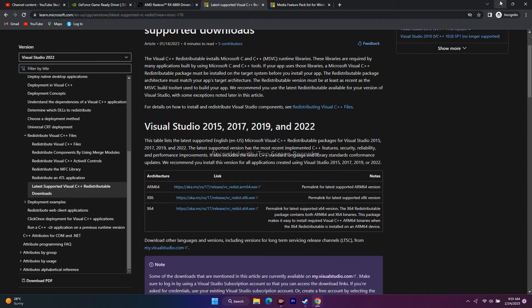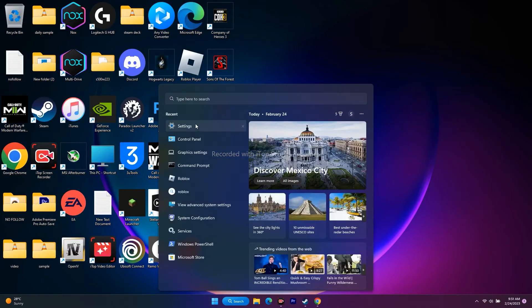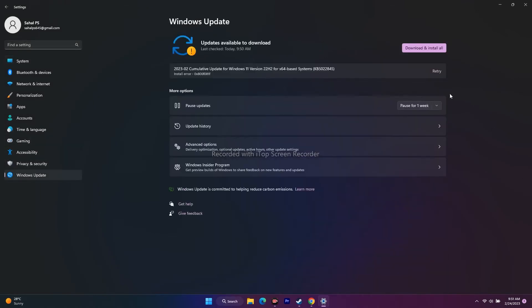The next step is to update Windows, which is a very important step. Go to Settings, then Windows Update, and check whether any updates are available. If there are updates, download and install them. This should work for many users as well.